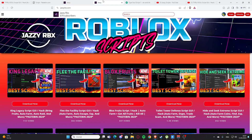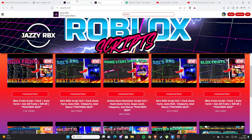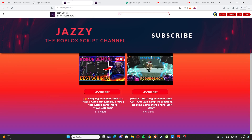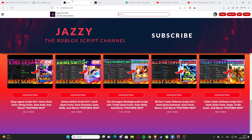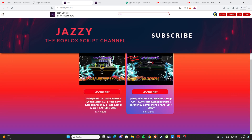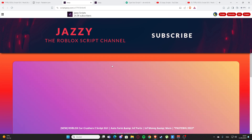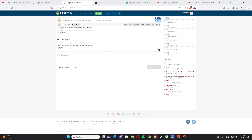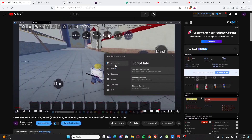I also have a secondary channel with another website, jazzyrbx.com, where you'll find more scripts. Back on my main website, you can search for a script — for example, a script for Car Crashers 2. As you can see, we have this script and you can press and click here to get it. That's basically how you get the scripts — I hope you enjoyed it, now let's get back to the video.